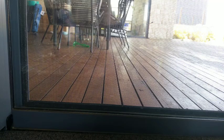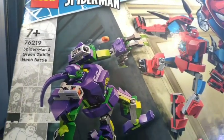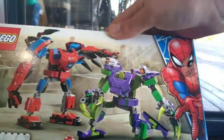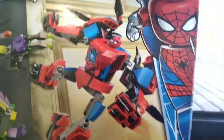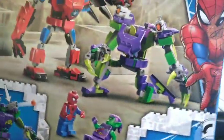First set we've got here is Lego Marvel Spider-Man set 76219, Spider-Man Green Goblin Mech Battle. Pretty cool set this one. I got this from my uncle as a birthday gift. This usually retails for about $30 here in Australia. You get Spider-Man and his mech and Green Goblin and his mech. I'm going to build this up in just a few minutes.